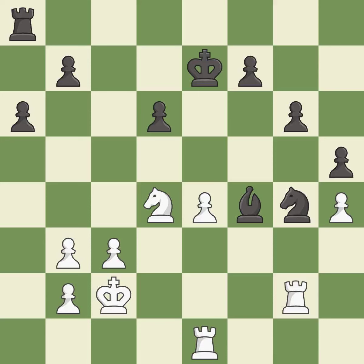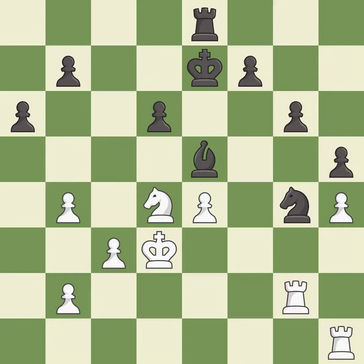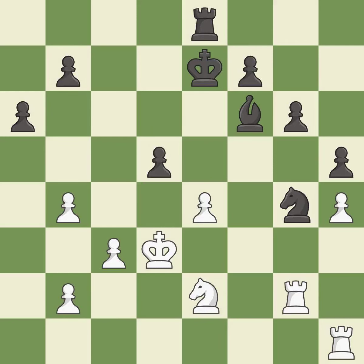This threatens to fork pieces — it is best. This prevents the opponent from being able to fork pieces — it is best. This activates a rook by developing it off of its starting square — it is best. This is a fair move, but there were worse moves and also something much better — it is an inaccuracy. This is not the best — it is an inaccuracy. This is not the right idea — it is an inaccuracy. That's an unfortunate error — it is a mistake. Only one move worked there, and this wasn't it.